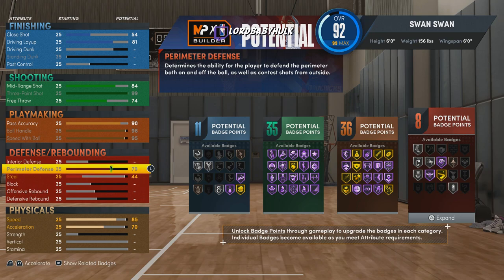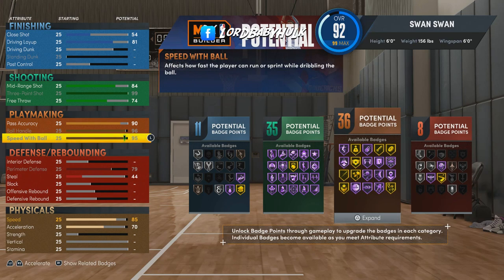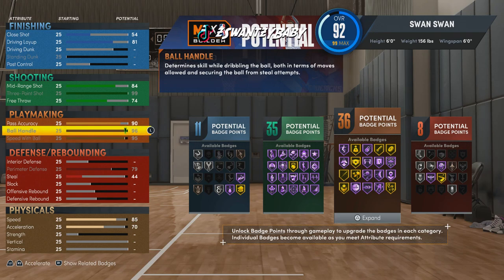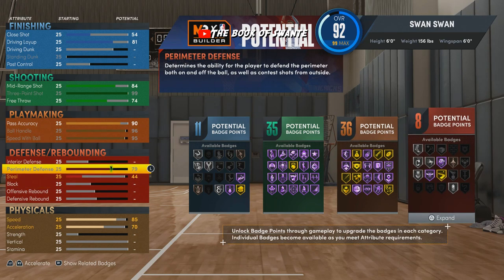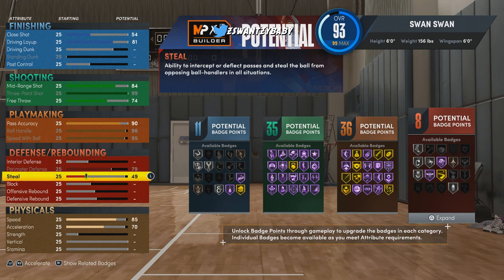You can see we've got high speed with ball and high ball handle. These attributes are gonna make it so I can break people's ankles and everything works more efficiently. We've also got a high perimeter defense and high lateral quickness.